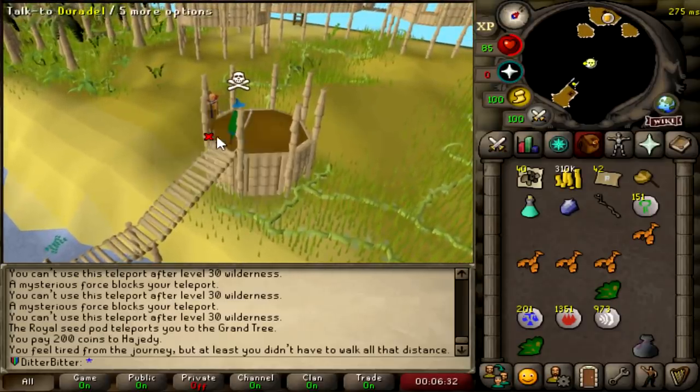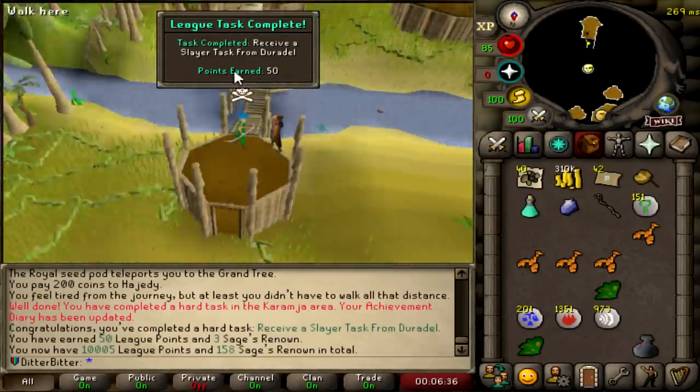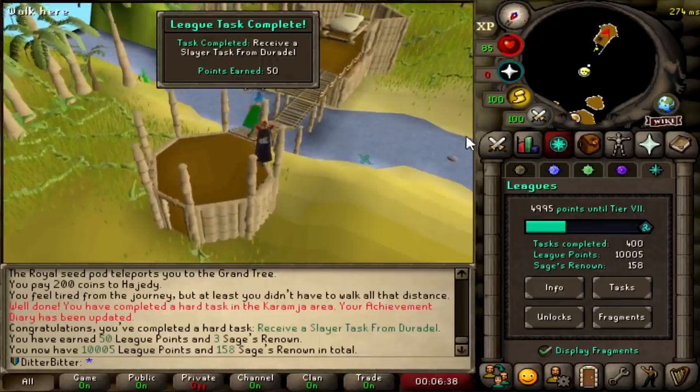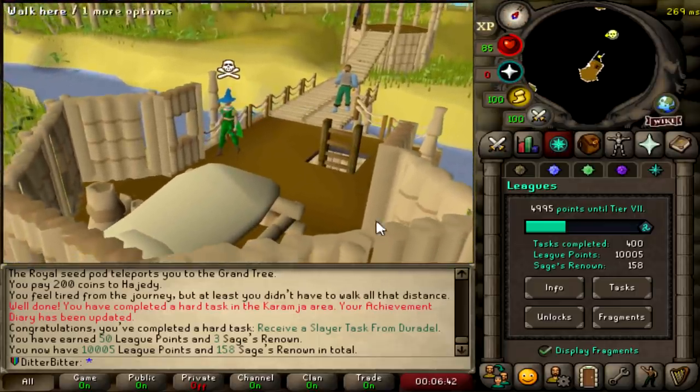Grab an assignment from Duradel - should be a 50-pointer right there. 10,005 points. Honestly, I didn't even have to complete the task itself. Over 10,000 points on the Shattered Leagues in under three days - that's crazy.